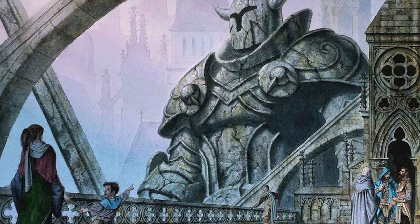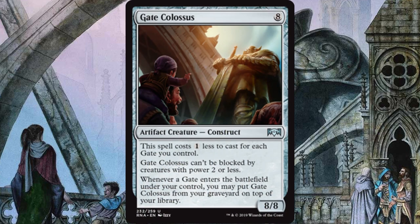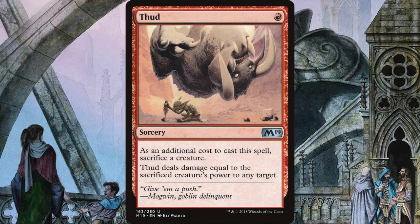Now it's time for your big boy: Gate Colossus. Gate Colossus can hit the battlefield as early as turn 4 with some ramp. Of course it will be targeted for removal, but we're cool with that — all we have to do is drop another gate and it comes back to the top of our library and we can cast it again. While we're not discussing a sideboard in this concept deck tech, you might want to keep some copies of Thud. You sack Gate Colossus to Thud, 8 damage to your opponent, play a gate, get it back, do it again.